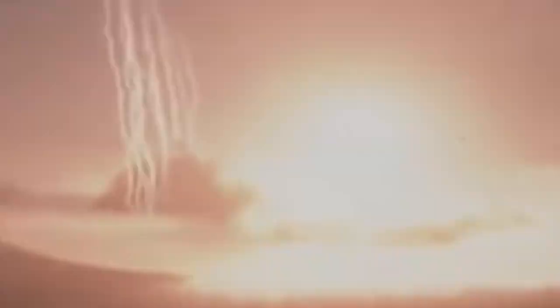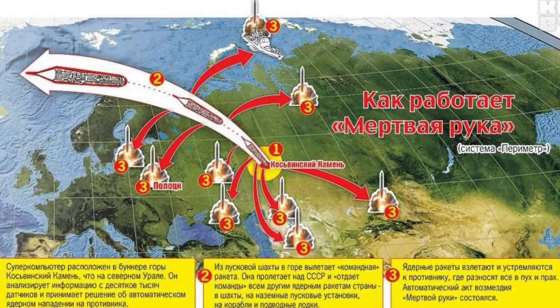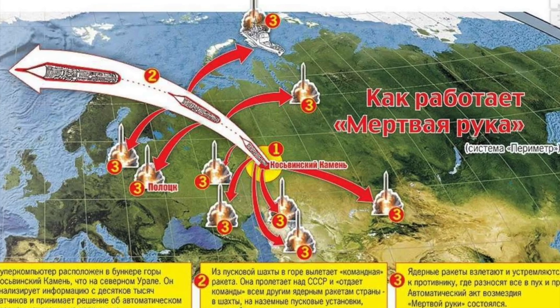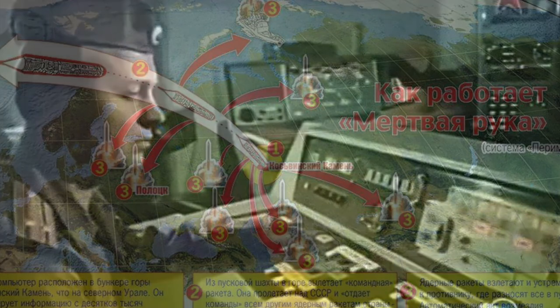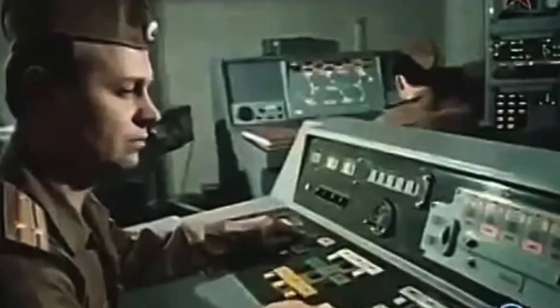According to Vladimir Yerenik, one of the developers of the Perimeter system, it also served as insurance against a hasty decision by top leadership to launch a retaliatory nuclear strike based on unverified information. Having received a signal from the missile warning system, the top leadership could activate Perimeter and wait quietly for further developments, being absolutely certain that even if all those with authority to order retaliation were killed, the strike could not be prevented. Thus, the possibility of ordering a retaliatory nuclear strike based on unreliable information and false alarms was completely ruled out.